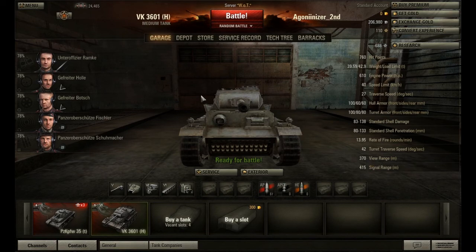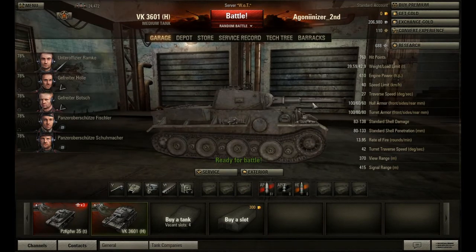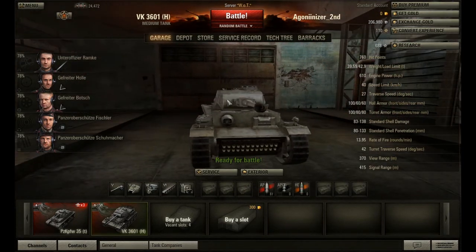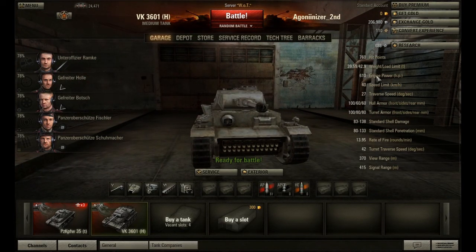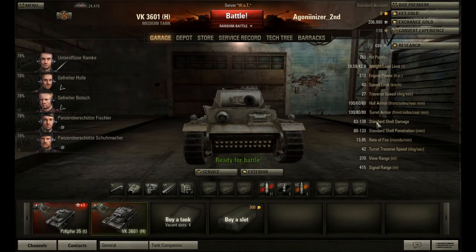Hey YouTube, what's up? This is Agonizer, and today I'm doing the VK3601 on episode 4 of the Depot. This tank has 760 hit points, a 40 speed limit — sort of slow for a tier 6 medium. Standard shell damage goes 83 to 138, and the standard shell pen is 80 to 133. The hull armor is 100, 60, and 60, and the turret is 180, 80.